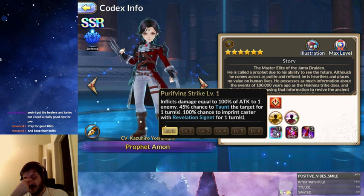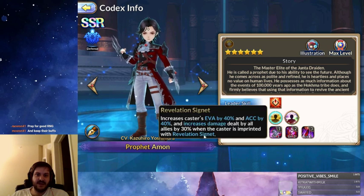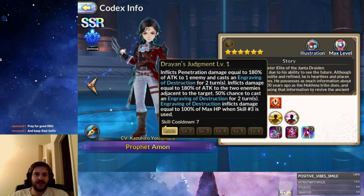His first skill is a single target taunt. Because it is single target, he's going to have a 45% base chance to taunt, and it applies the Revelation Signet to him, which activates his passive for the 40% evasion and accuracy and the damage increase to the entire team. Pretty powerful effect. When maxed skilled, the taunt chance goes to 65% for two turns. You're going to want that maxed for all tanks, though I would probably prefer to max out his third skill first.